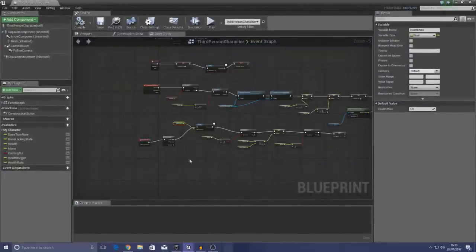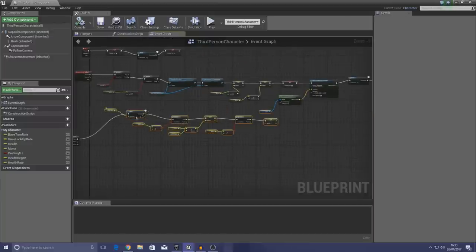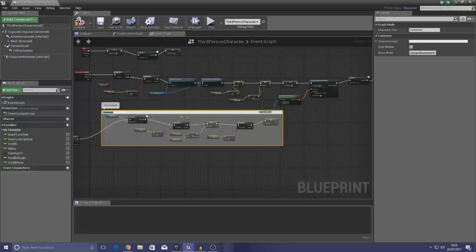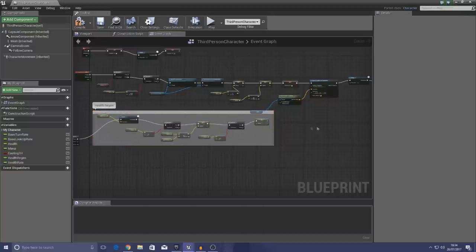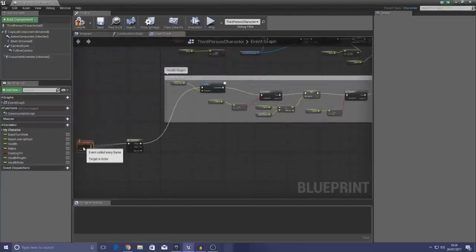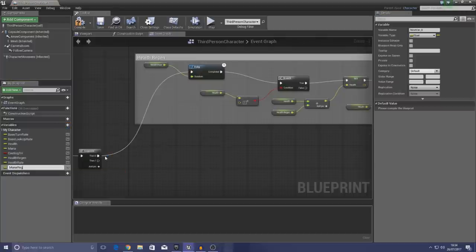Now we're going to replicate the same setup for mana regen. I'll tidy up the graph a bit, then select all the health regen nodes, press C to comment them, and label it 'Health Regen' so we know exactly what it is. From there I'll create two new variables: Mana Regen — the amount regenerated each tick — and Mana Rate — how quickly it regenerates.